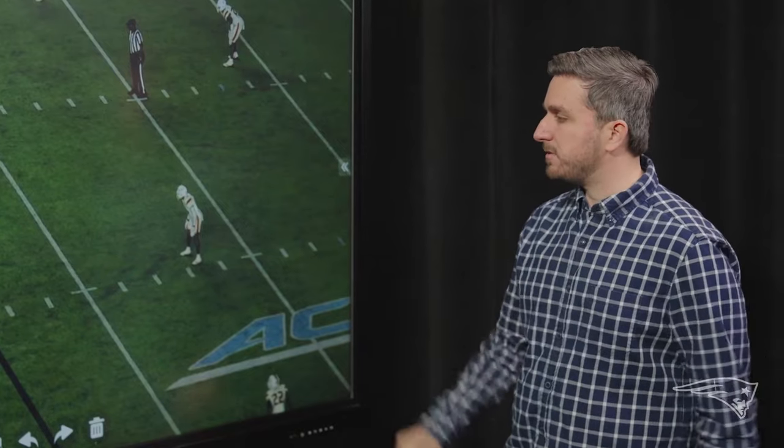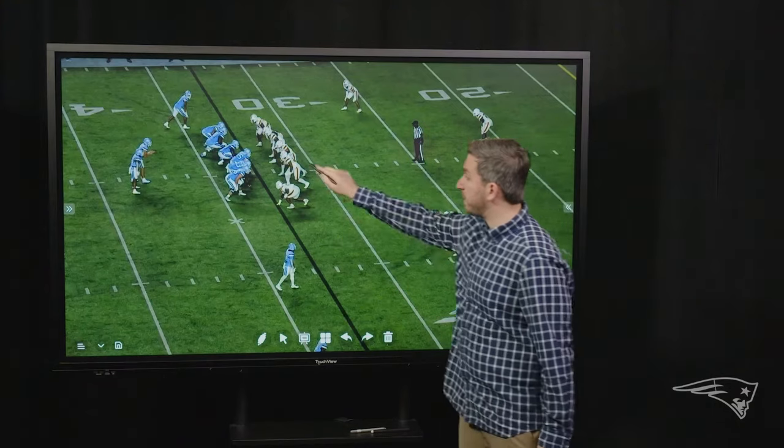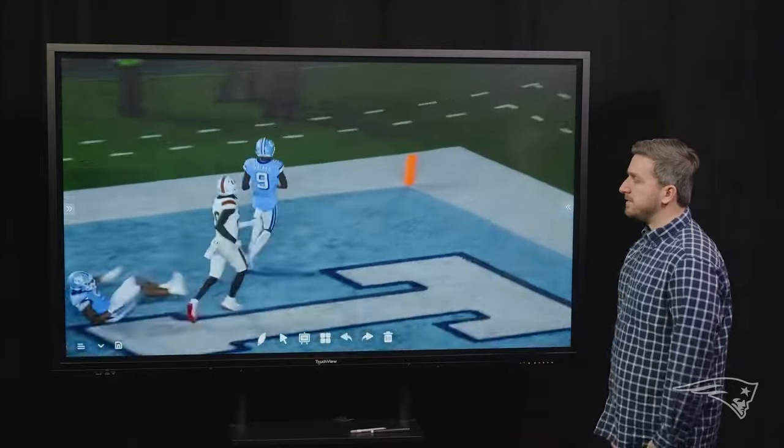Last one here — down at the bottom of the screen, this is a UNC staple they ran a ton on film: the dagger concept. You have a middle read route that's going to clear out the middle of the field and give him a clear picture of whether it's middle field open or middle field closed. Then at the bottom of the screen, you're going to have that dig route fill in on the middle of the field. The big key here is the post-snap processing — two players standing up in the middle of the field as blitzing threats. As they drop off the line of scrimmage, Drake May has to layer it around those linebackers. Good pocket, holds it, hits Tez Walker in stride, breaks a tackle, and he's in the end zone.